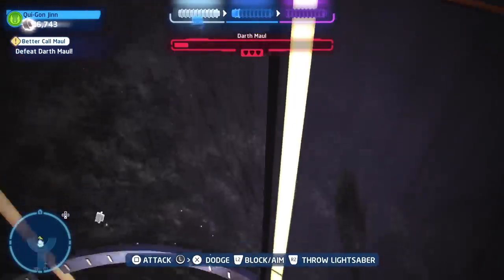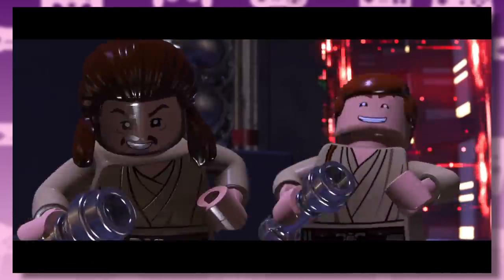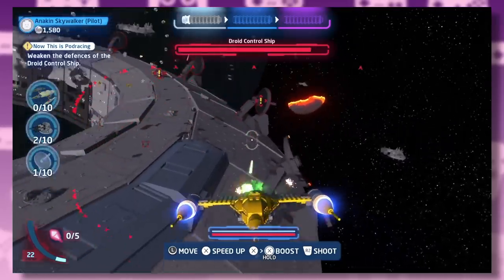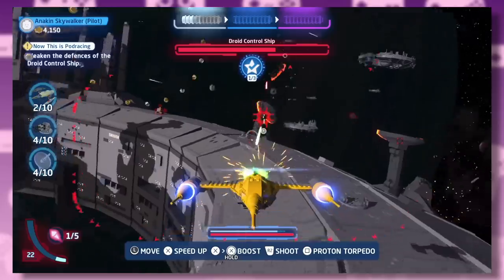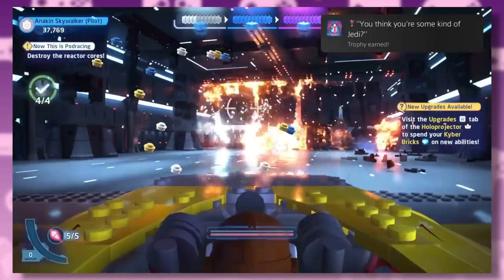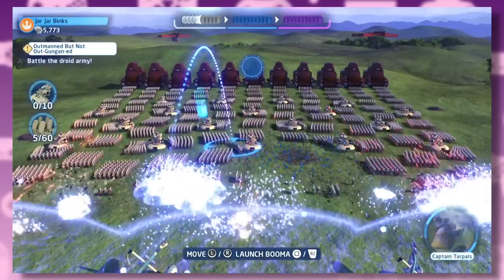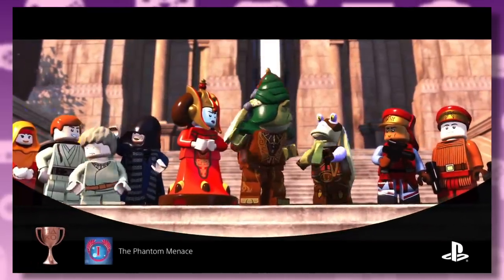There are still plenty of instances where Darth Maul buggers off and leaves you fighting the droids. This game still has plenty of trademark Lego slapstick silliness, like half a Darth Maul stabbing Qui-Gon. You also get a starfighter level — Anakin flies around blowing up comm towers and droid starfighters before getting into the main hangar and shooting the generators. And finally you get to play through the Gungan battle: find the bombs, load them, then shoot them at the droid army.